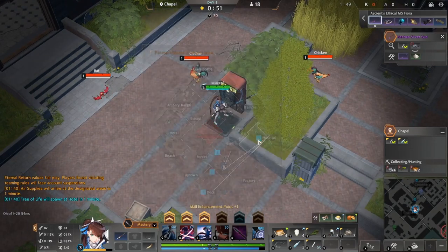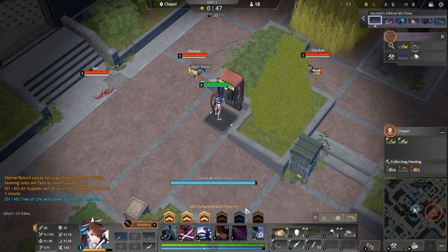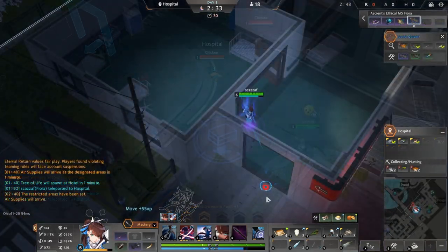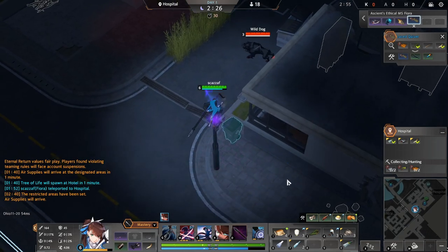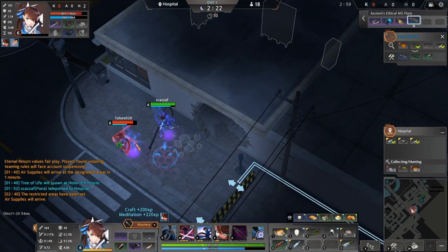I'm gonna head towards Hospital now to try and finish my early game gear. Ideally, while you're here in Hospital, you do want to get some alcohol, especially if you're trying to make mocha bread. That gives you pretty much the bulk of your food.